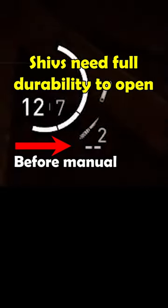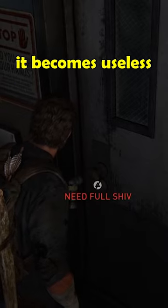Shivs need full durability to open a door, so if you pick up certain manuals while holding a shiv, or use a shiv on an enemy, it becomes useless for opening doors.